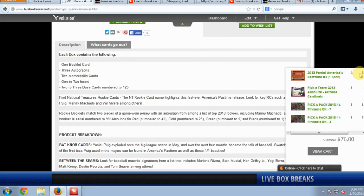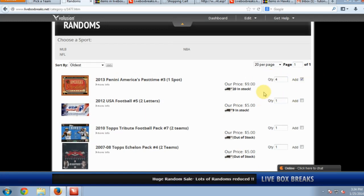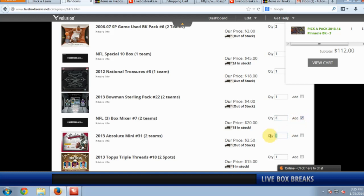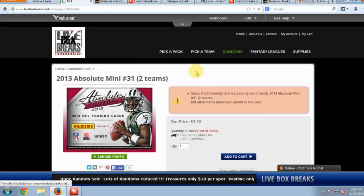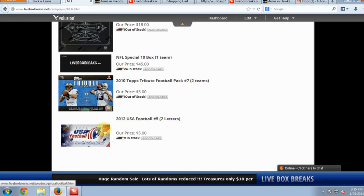You can add multiple randoms — put in a quantity and click add. You can go through and click add for multiple different random breaks all at once. When you see two teams in the title, you'll get two teams in a break. For example, National Treasures has a letter break where we use the actual letters of the players' names to determine who picks it up, since there are no teams for USA football.